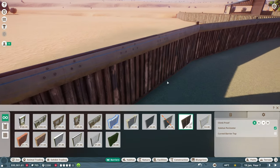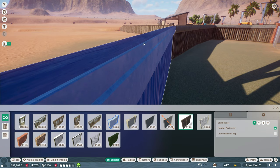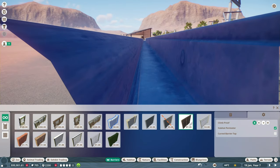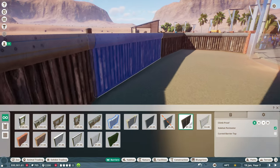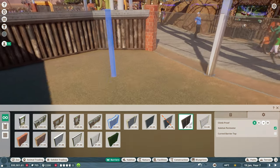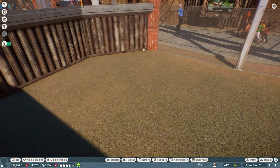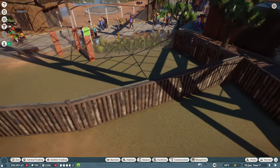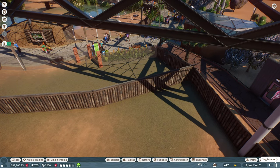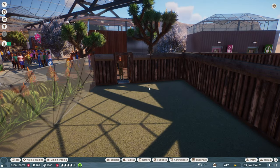I'm not sure how the climb proof works - I guess this is sharpened at the top, even though it doesn't physically look sharpened. Wood is grade three, glass is grade two, brick is grade four or five. So we're fine, and climb proof is taken care of. The lemur has been delivered - that's everything for right now.